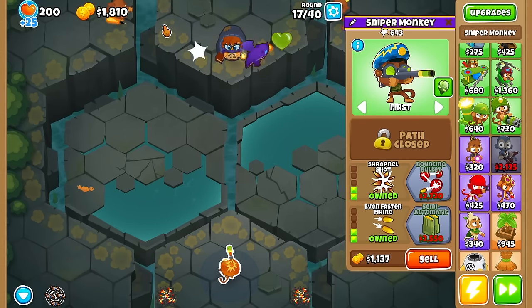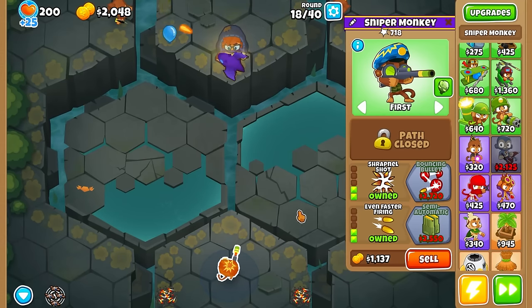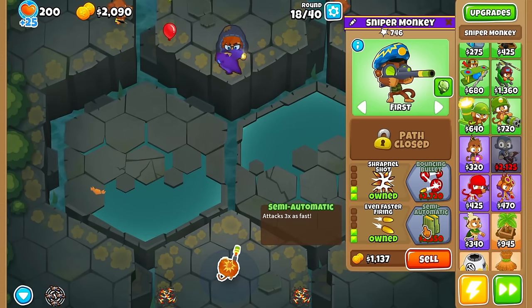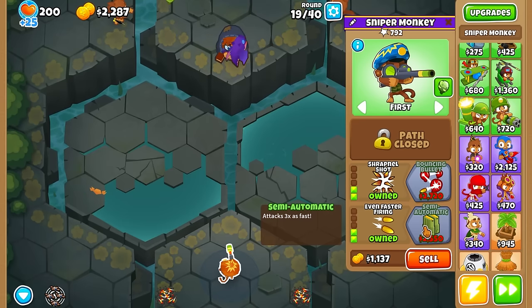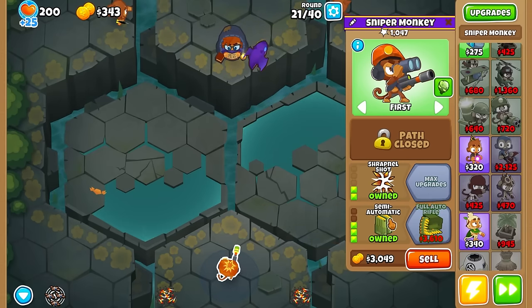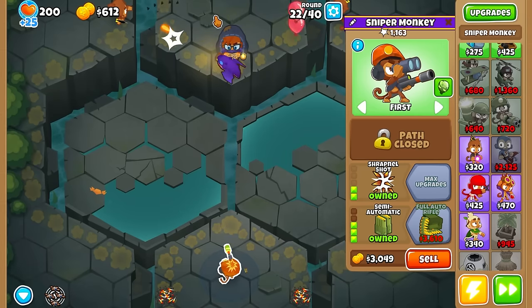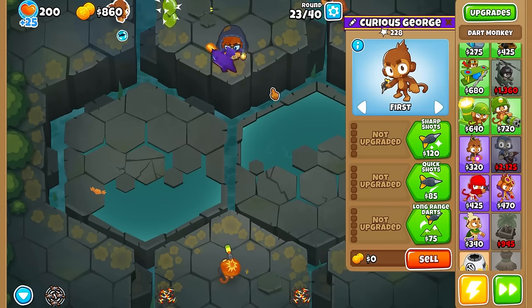I figured back in this bottom spot it can clean up pretty well with its shrapnel shots and kind of just wreck everything. He does pretty bad on some stuff too, but he's so cheap — it's like 15 grand on hard mode for the top fifth tier, so it's not that bad. Once you get even the third tier sniper bottom path you don't see bloons that much, and I think that's pretty awesome and helpful for us here.